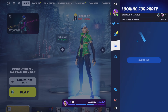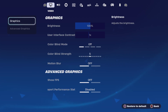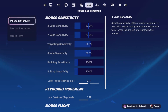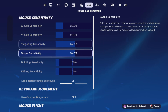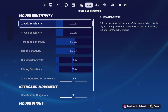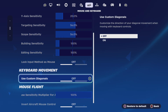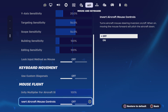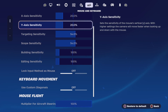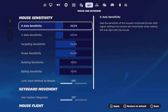If you're on controller, come across to your settings, go to settings and shift all the way across where it's got keyboard and mouse. Press across and you can alter all these sensitivities. Press square to reset them all. On controller, turn your mouse and keyboard method off and on, and then custom diagnostics off and on — that's how you reset your settings.